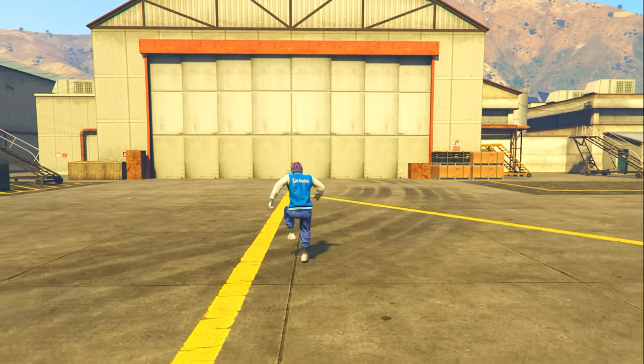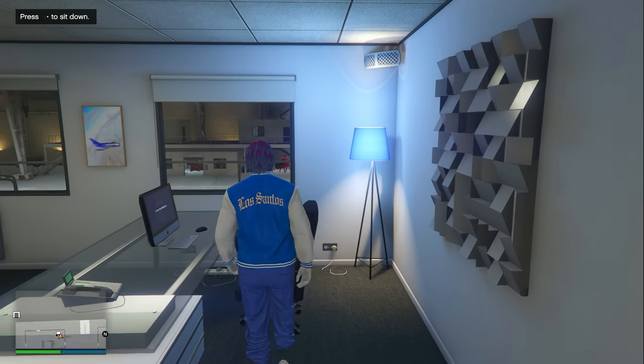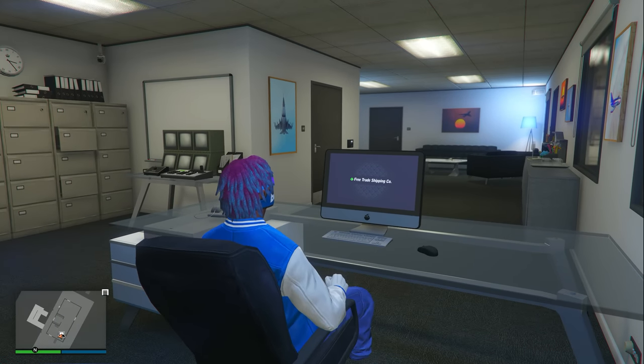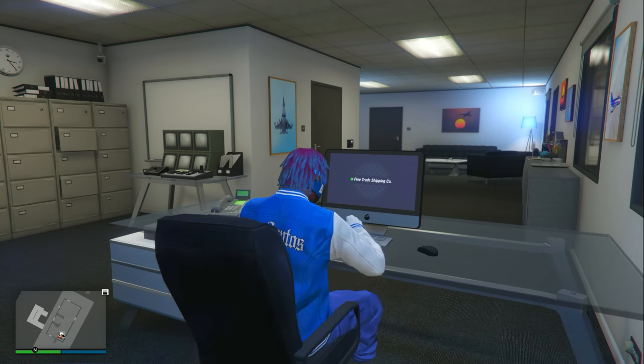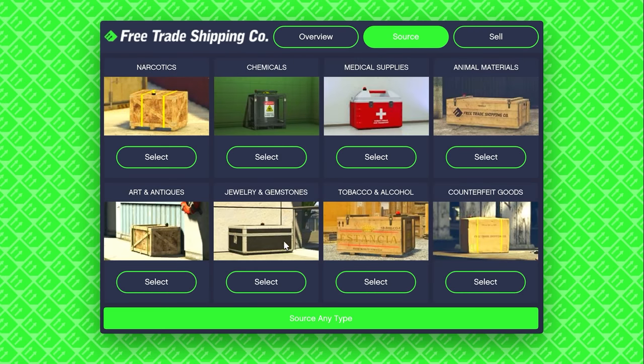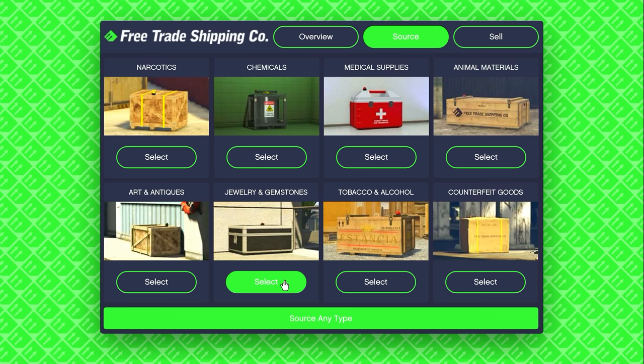Once you own your hangar, enter it, make your way upstairs, and sit down at your chair. Click A to log into your computer, then go to where it says Source. The only categories you want to source for this money guide are Jewelry and Gemstones and Art and Antiques — only those two.